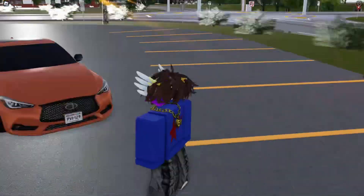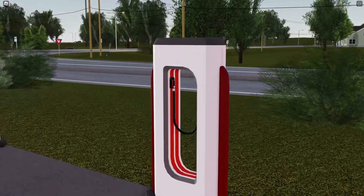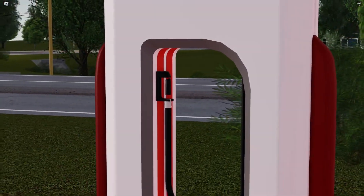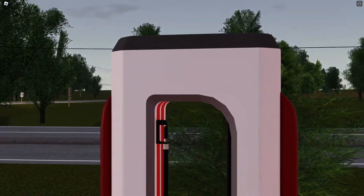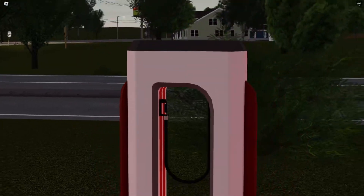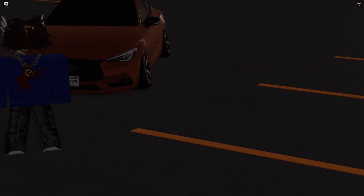Our next secret — I don't think some guys noticed this, but this Tesla charger looks much more detailed than the old one. I believe due to copyright issues, there's no Tesla logo here anymore, but it does have this thing over here that looks pretty detailed. Yeah, it looks totally different than the old one. That's about it for our second secret.